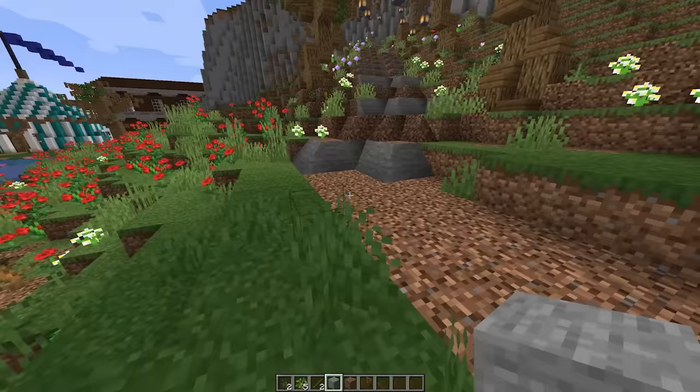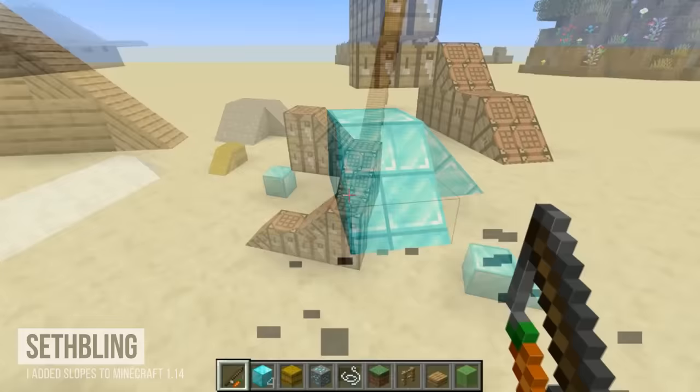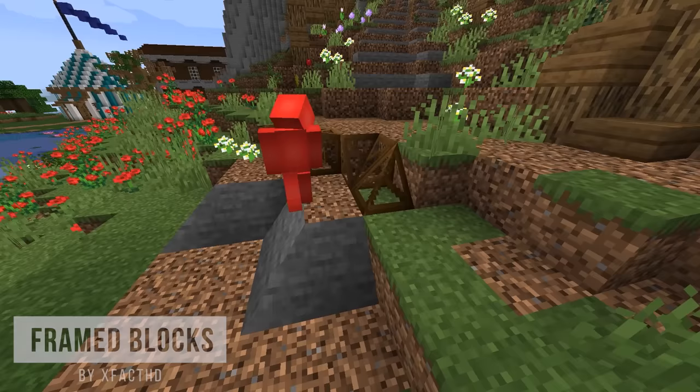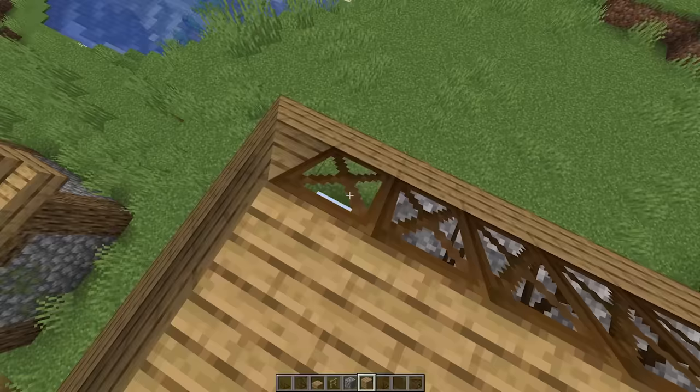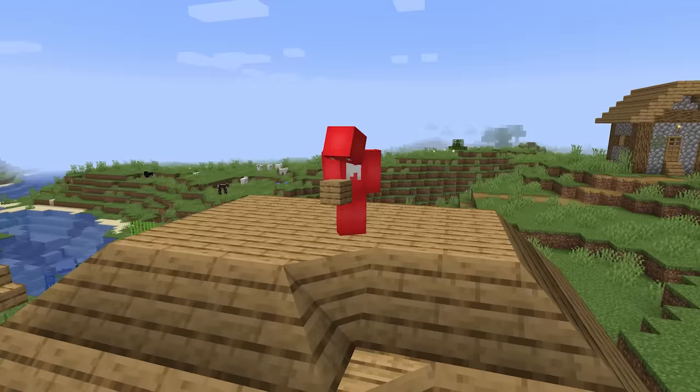And I think that's the same reason why these other sloped blocks have never made it into the game. Now granted, a feature like this is possible in vanilla Minecraft, and Sethbling's command blocks even prove that. But doing the kind of wacky diagonals and bumps that we see in the frame blocks mod, that's just a pipe dream. Though seeing a roof built like this instead of one with stairs and slabs, it is a definite improvement.